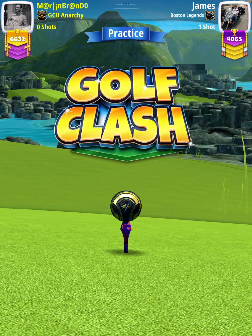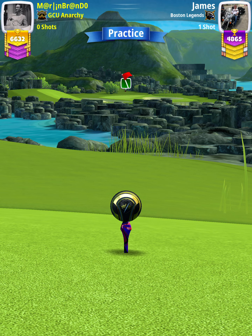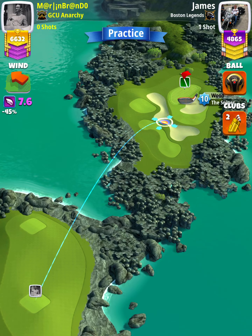Hey, what's going on everybody? This is hole number 13 of the St. Patrick's Day Tournament Expert Division Opening Round. For our tee shot, we want to use a grizzly level 7 and above and either a kingmaker or a kingslayer ball depending on our wind.